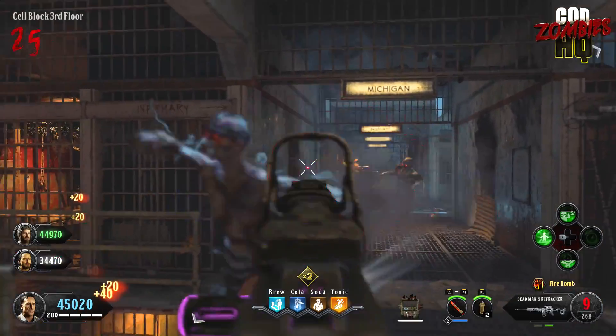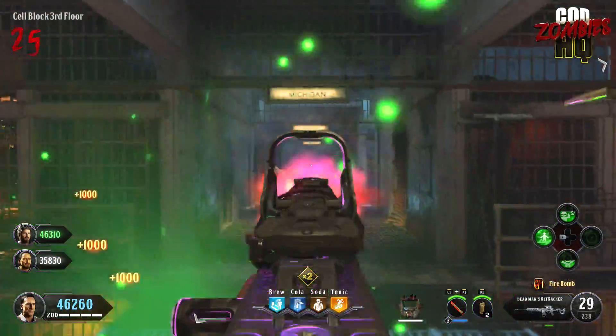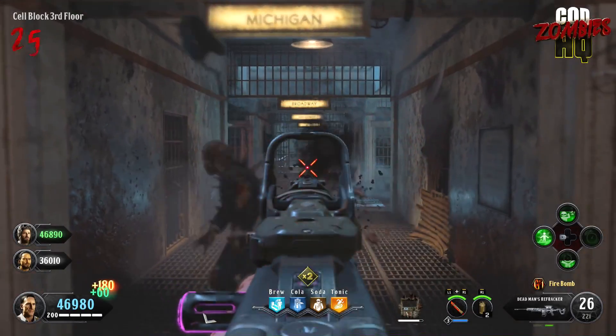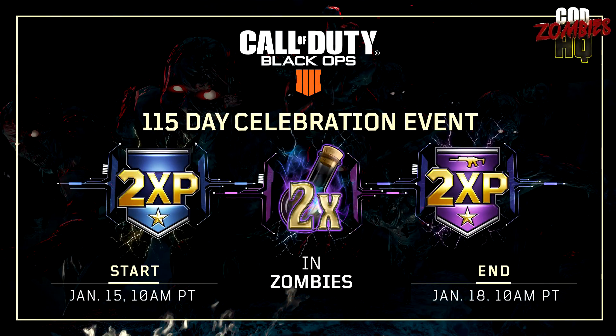It being January 15th, 2019 — 115 Day — Treyarch released a blog updating what's going to be coming to Black Ops 4 Zombies right now and in the future. Along with what they're calling the 115 Day Celebration Event, which starts today and ends on January 18th, where you get double XP, double Nabooleum Plasma, and double Weapon XP.